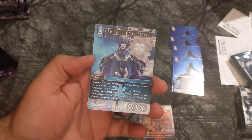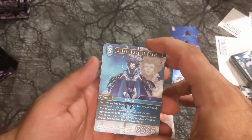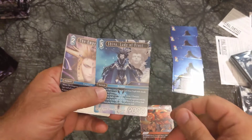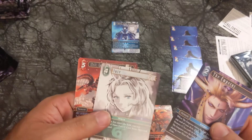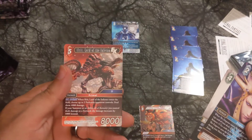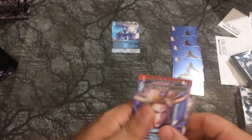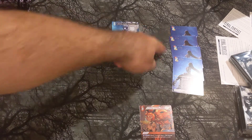Shiva, Lady of the Frost — our first Legend, our first Primal. There are lots of these Primals and they are spectacular, great cards. These are going to be fun cards to play with. Jolt. Ifrit, Lord of the Inferno — here's another Primal. We'll talk about these Primals later but right now we're just looking for full arts.